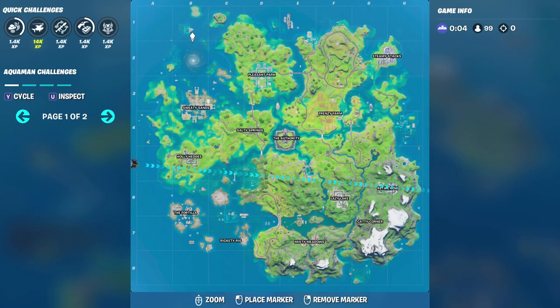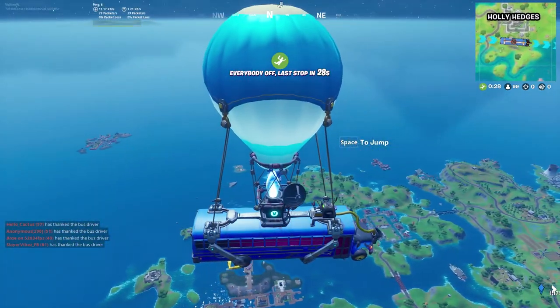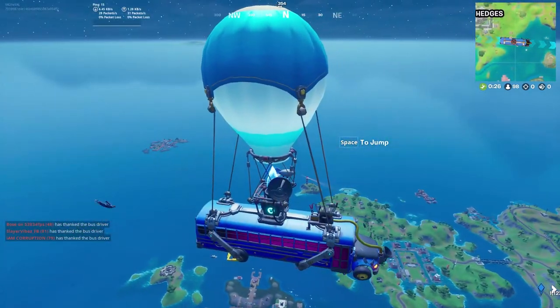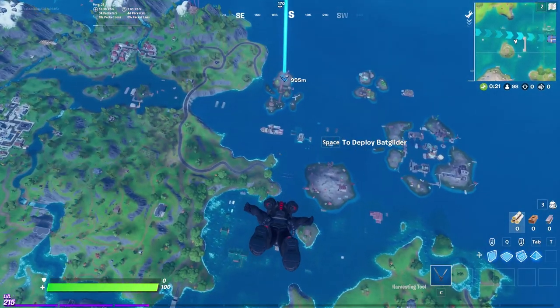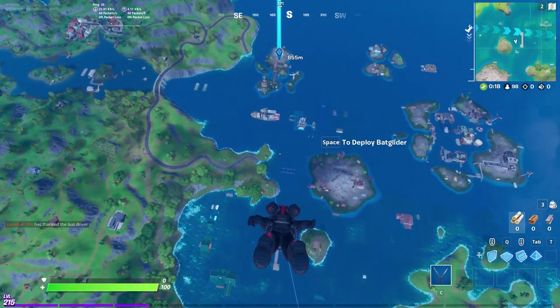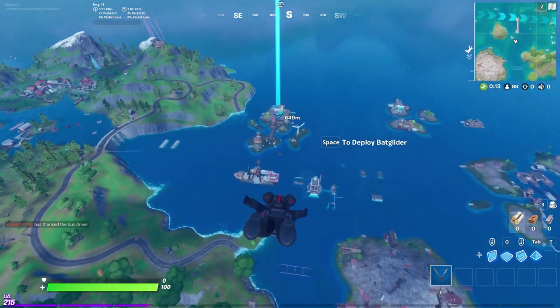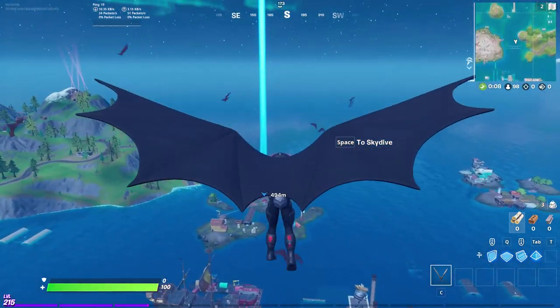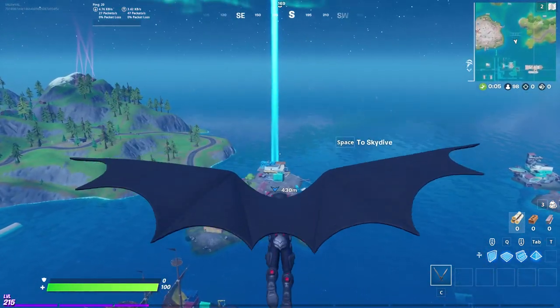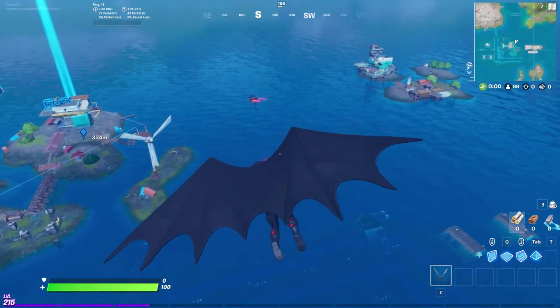Let's go to the Rig. I'm sure everyone's gonna be landing near the shark area. Wait — is that a new POI over there? Oh my god, I think there's a new POI — gonna have to check that out later. Unfortunately the back bling doesn't do anything when you're gliding down. I was kind of hoping the red stream from the jetpack would be a little bit larger when gliding, but that doesn't seem to be the case.